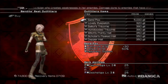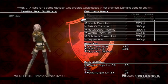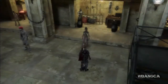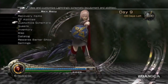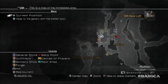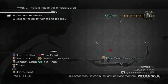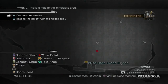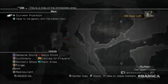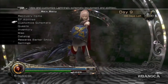Hey everyone, welcome back to another video of Lightning Returns. What we're looking at is the Sand Fox outfit that you can buy for five thousand gil right in the bandit's hideout. We're going to go into Dead Dunes and head over here — we're there at night, not sure if that's gonna make a difference, but you can purchase the Sand Fox outfit there.